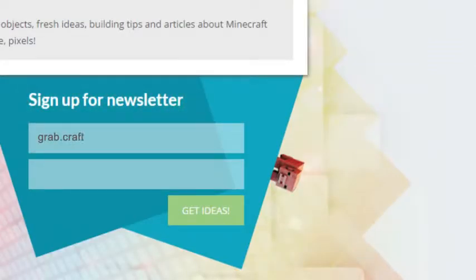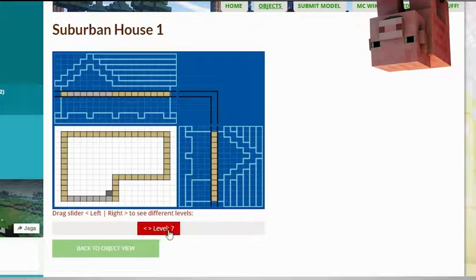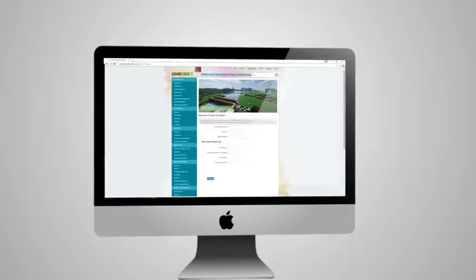Sign up to the newsletter and you will be the first to know about freshly added blueprints. Use the search bar to find your favorite characters or famous houses. Check out the layers of the objects and scroll over to see the materials you need. Or sign up as an editor and share the floor plans of your masterpieces.